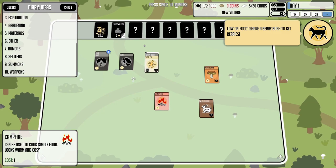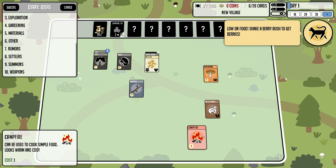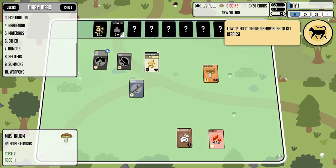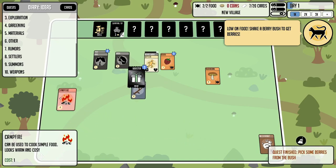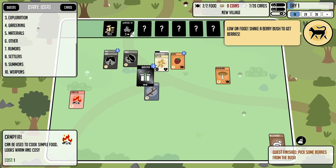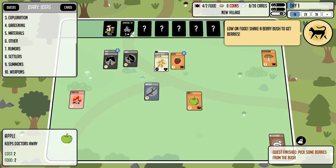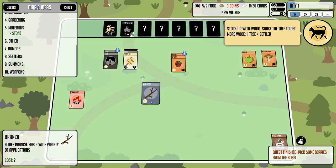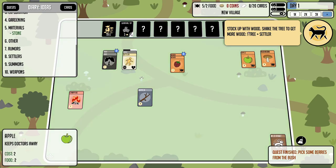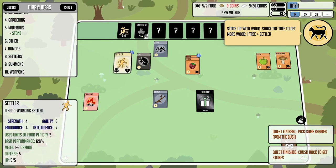One of the coolest things about these games are the place cards — very unique to this developer. We've got a wild rabbit; I'll put him in a corner so he doesn't jump all over the place. We got a booster from getting our first berry, and an apple — nice variety of food. The tip says to stock up with wood by shaking a tree.